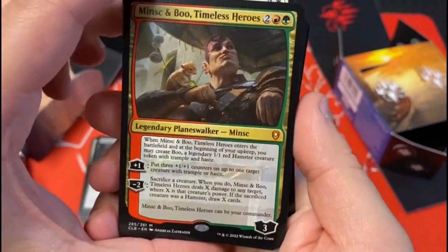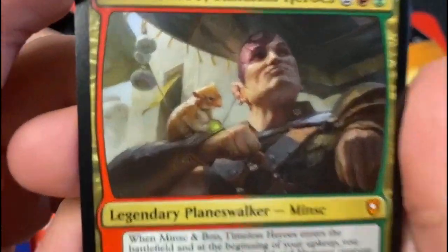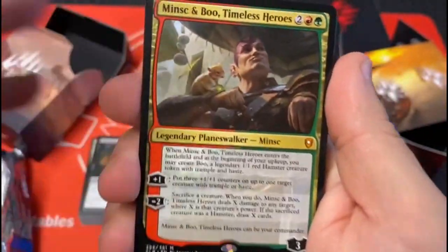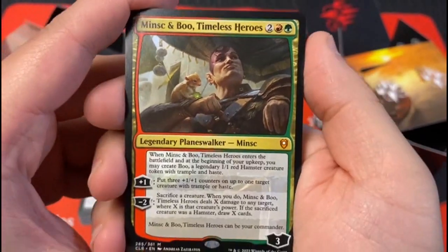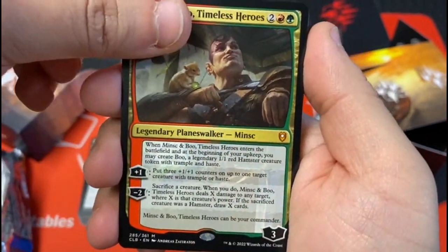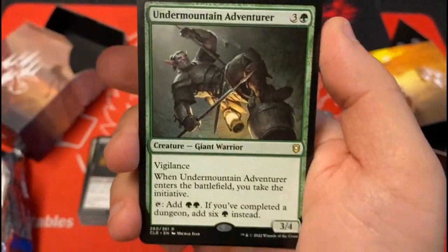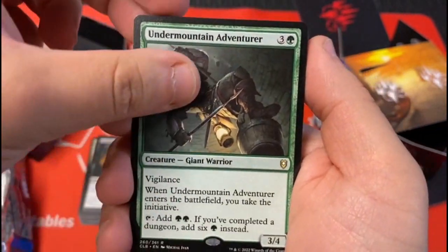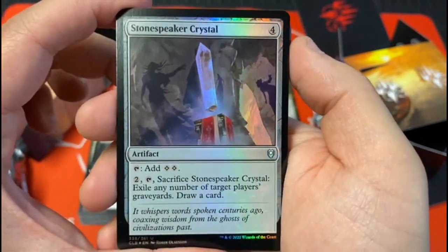Alright, we're in the uncommons now. Oh ho ho — let's go! Look at the cute little mouse — I mean the card, whatever — but look at that cute little mouse. You know what, I can hang out there. Then an uncommon, then another rare, and the foil is an uncommon.